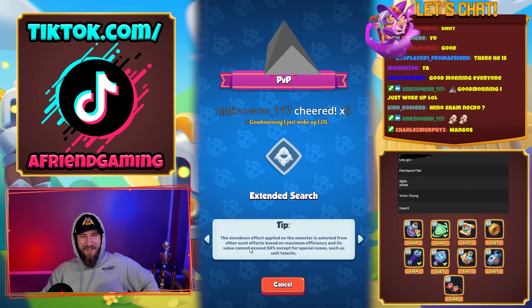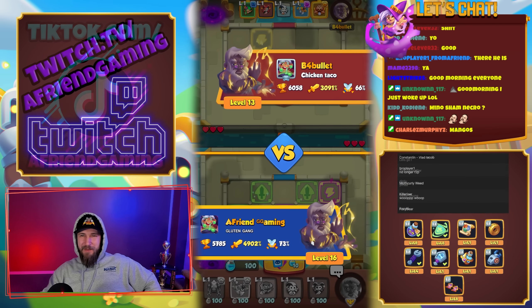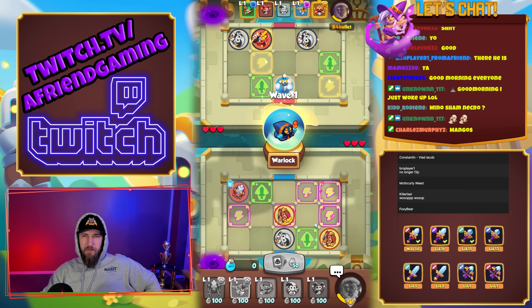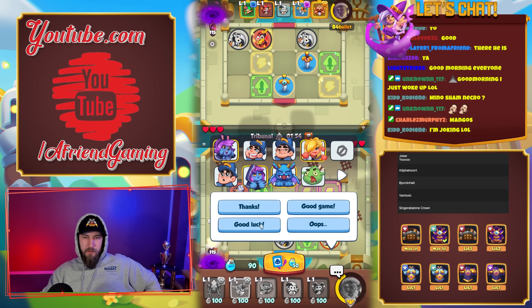Shaman necromancer — I don't feel like being toxic, I just want to chill and talk to the stream. We'll go with this. He probably beats me with that deck. Max monk goes pretty far, good luck.